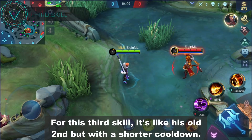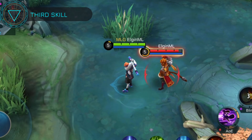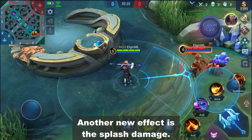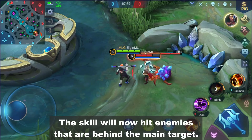For his third skill, it's like his old second but with a shorter cooldown. The old one has 7 seconds while the new one only has 4 seconds. Another new effect is the splash damage — the skill will now hit enemies that are behind the main target.